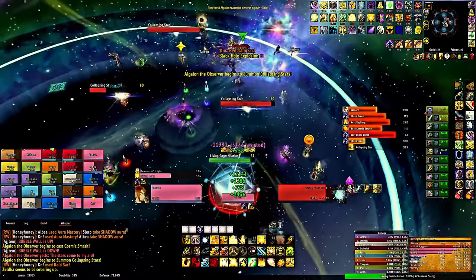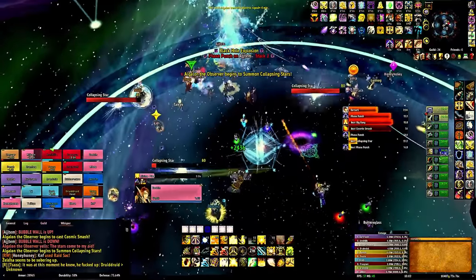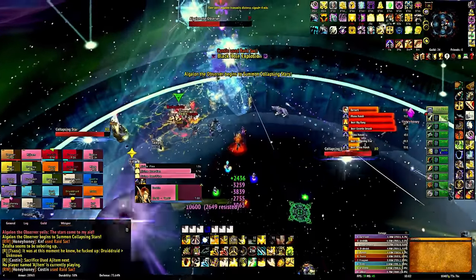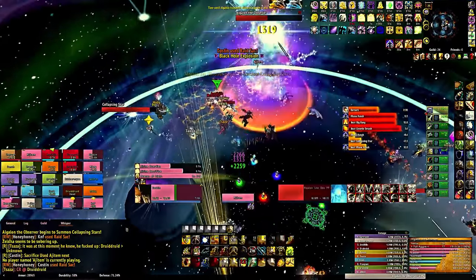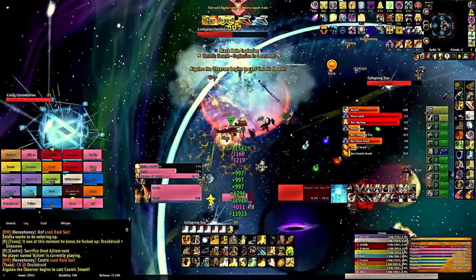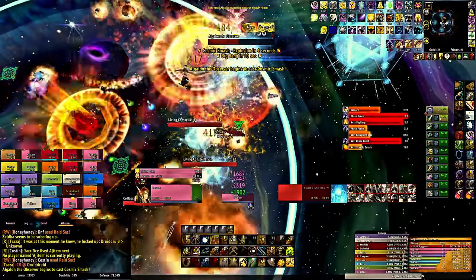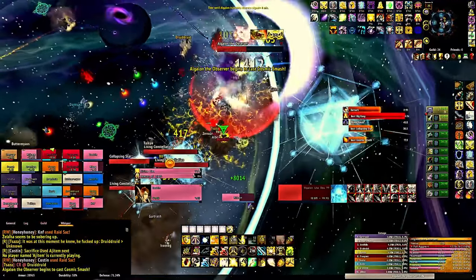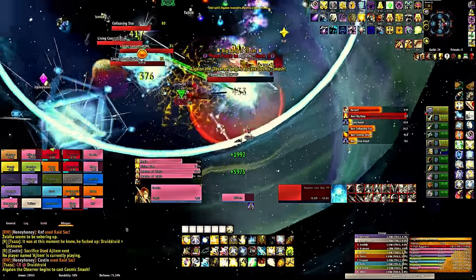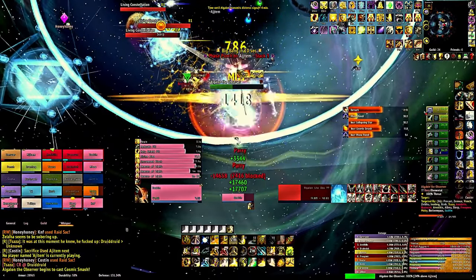Though Blizzard did make changes that tweaked Death Knights and made them less overpowered. They're still a very strong class as DPS. The meta in Wrath from a raiding perspective is going to be DK, Warlock, Mage, and Paladin — those are the classes you're going to stack, with maybe Druids and Priests to a lesser extent.